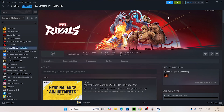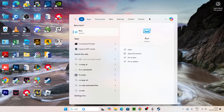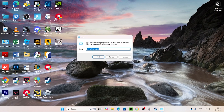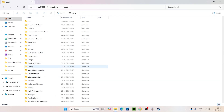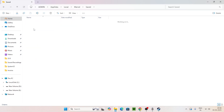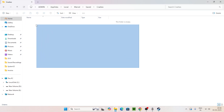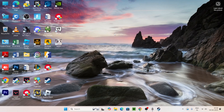The next step: open the Run command, type in %localappdata% and press OK. Find the Marvel Rivals folder, open it, and navigate to the Save folder. You'll find a folder named 'Crashes' — open it and delete everything inside. Then close this, empty the Recycle Bin, and check if Marvel Rivals still has issues. If it does, move to the next step.